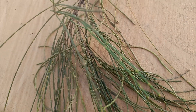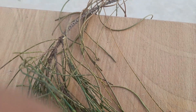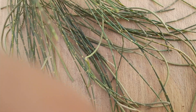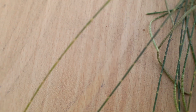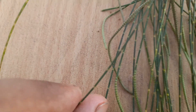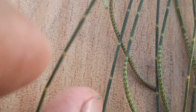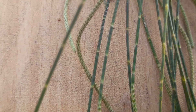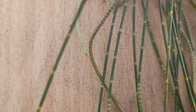Now, the important thing is that the needle-like structures you are seeing here are not the leaves of this plant. These needle-like structures are actually branchlets. At the nodes you can see white, tiny scale-like leaves, and the stems have grooves and ridges.